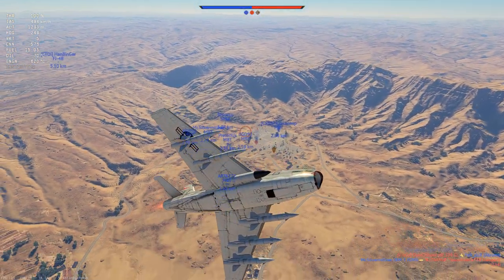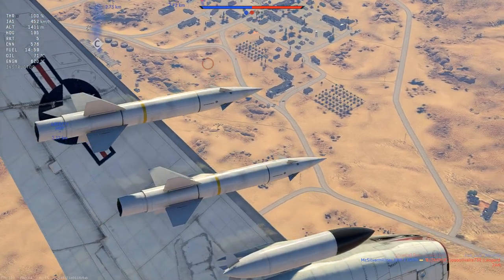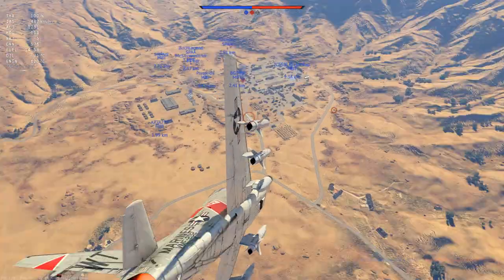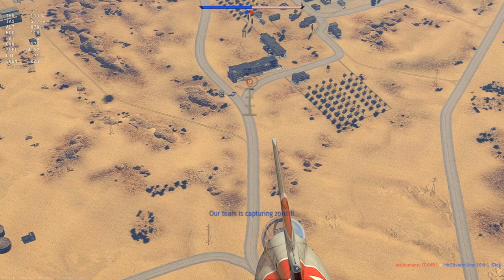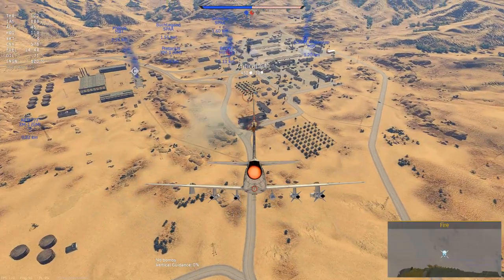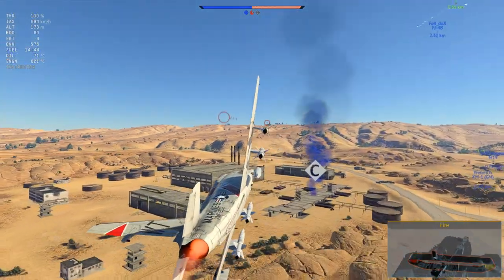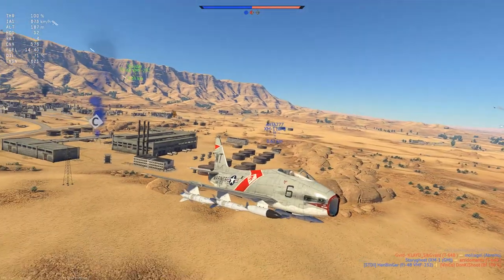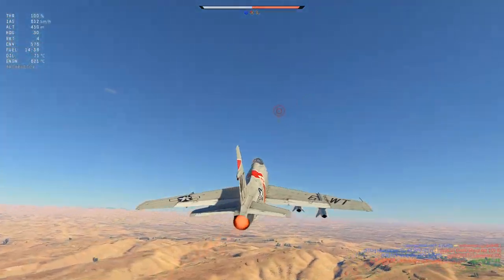Alright, spotted a target — Leopard 2K, I believe. A Leopard 2K ahead. I lined it up with my first rocket crosshair and fired rockets away. I decided to steer a bit, which made me miss the target, but it did ignite the Leopard 2K. You can see that a direct hit onto a vehicle is more likely to give it a one-shot kill, but that wasn't a direct hit.